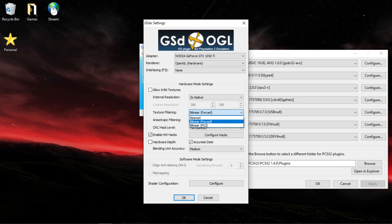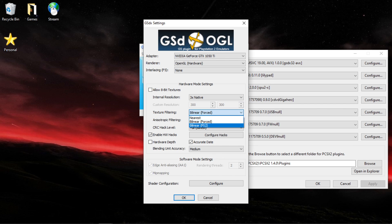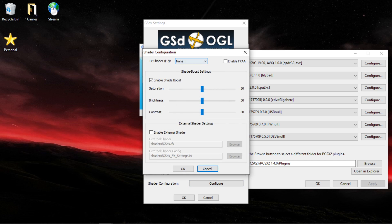Bilinear forced should be on — that's responsible for the best visual settings out of these three. Anisotropic filtering doesn't really do much; I just have it set to 4. You can set it to 16, 2, or off — it doesn't really change much at all. CRC hack level should be on full, accurate date, basic or medium. It doesn't really change too much, more just the roundness of shadows and the blending of textures. On shaders, you want it to match this.